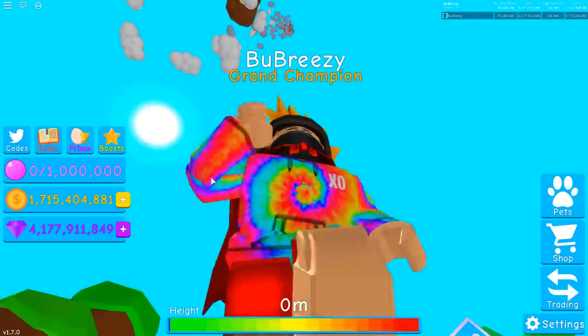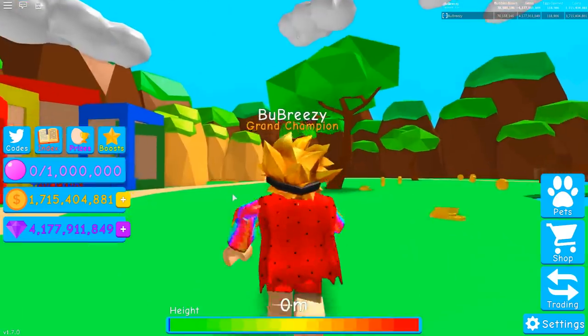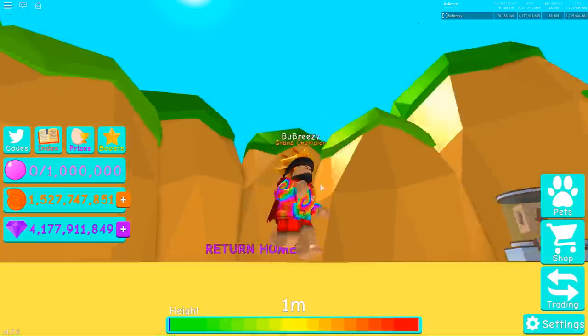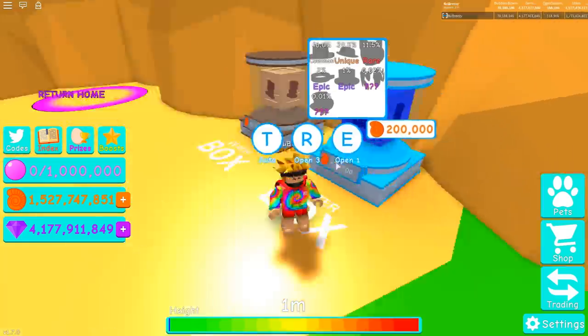This is perfect. Guys, brand new merch in the shop. Go check it out. But that is not why we're here. We're here because a little scrub told me there's a new egg inside of Beachland. In fact, there are three new things inside of Beachland, including two new hat crates, the beach box and the waiter box.